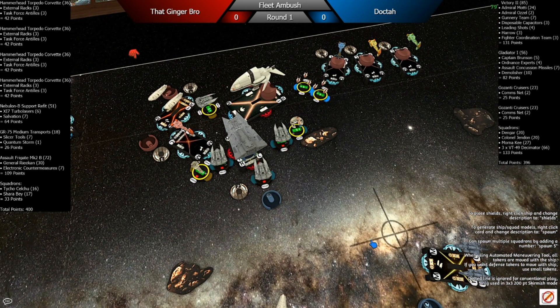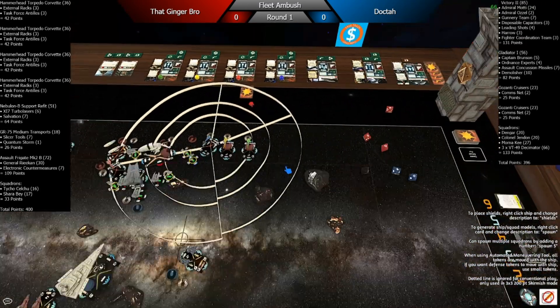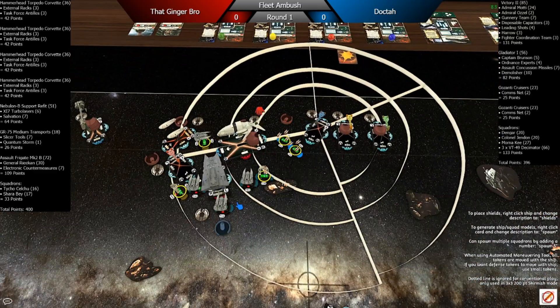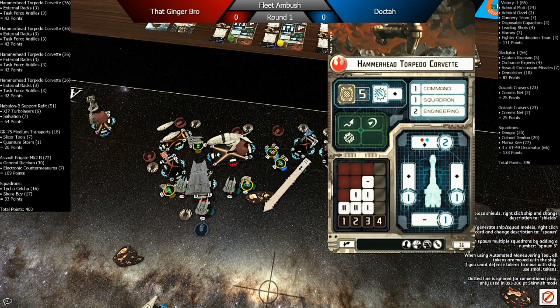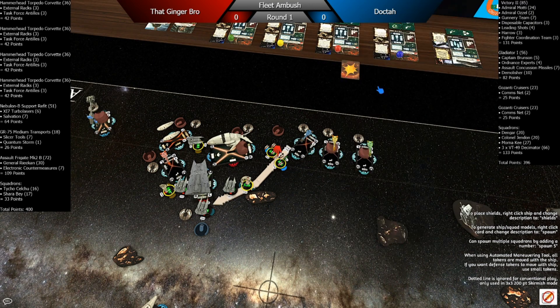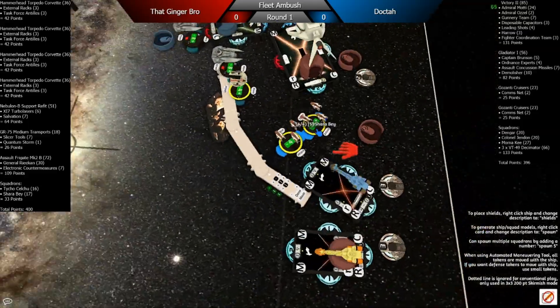He Slicer Tooled a squadron onto my Demolisher and I kind of blew the mental lock — that is glorious. Granted, it doesn't matter too much because I have rogues, but ultimately it did matter because it let me deal enough damage so that Recon was off the field sooner, rather than in the squadron phase.